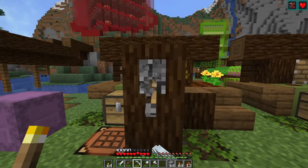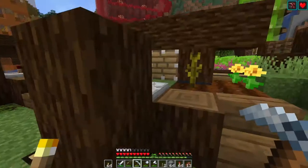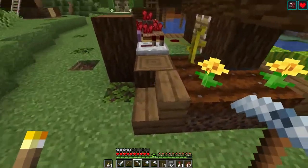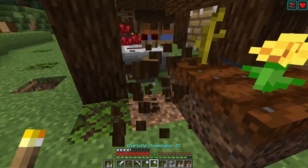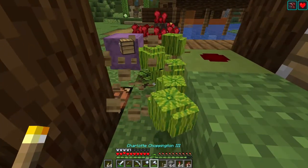Now we can turn these off — the way to turn them off is easy, you just turn off these levers because that's what's giving them the power. Then collect all of our redstone back and just dismantle all of this stuff. This was the very first farm design I ever learned how to build in Minecraft.